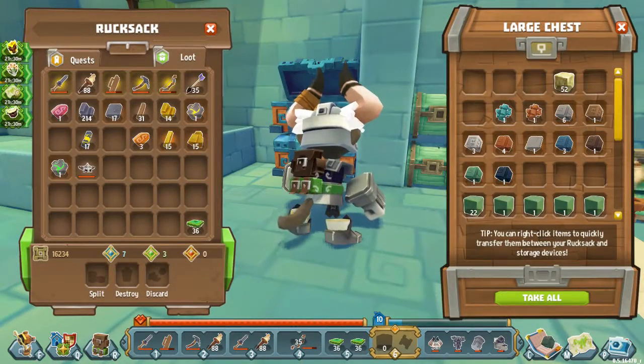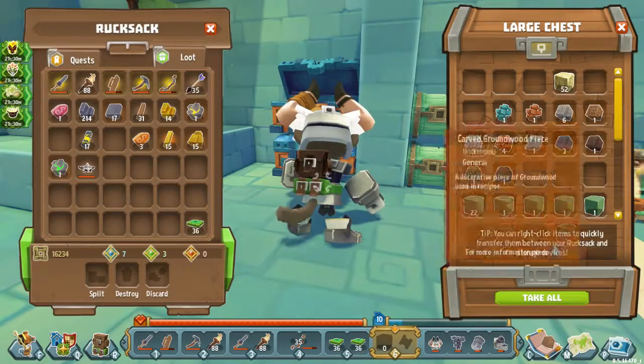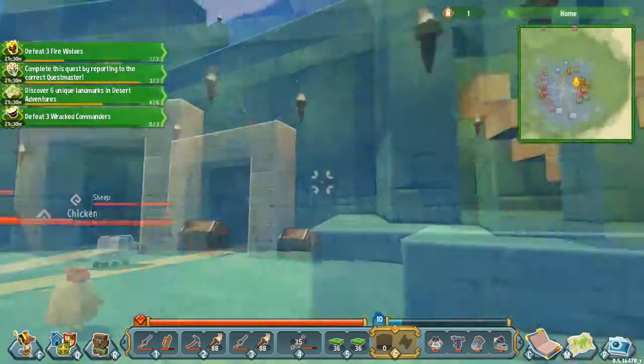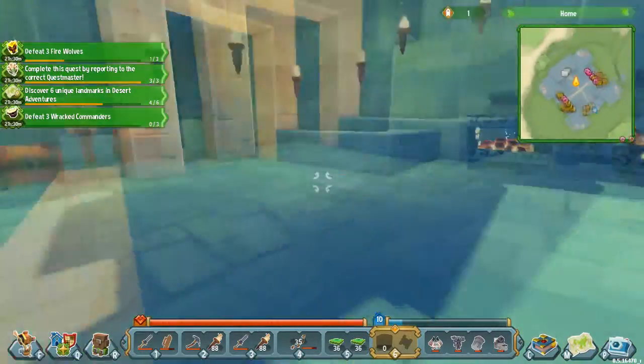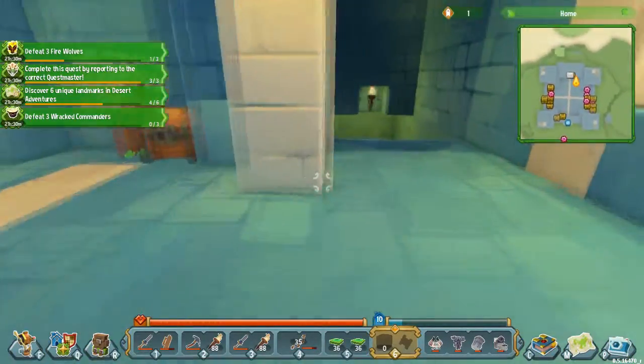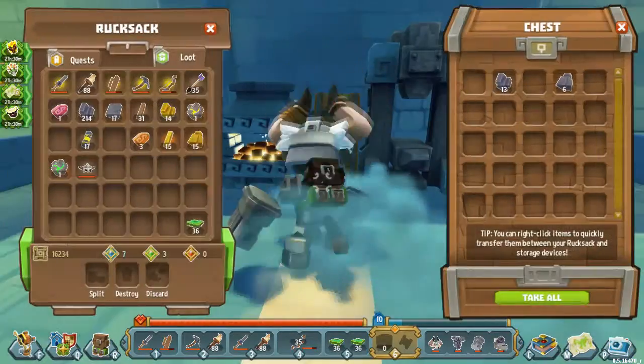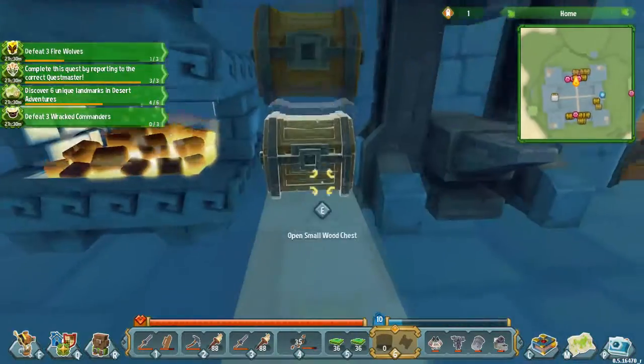The same goes for the top chest — you've got some miscellaneous blocks and materials, as well as a row for bloomstone. My food chest is still down below, along with the keystone stuff and some miscellaneous armor pieces. My ores and stuff are also still down below.